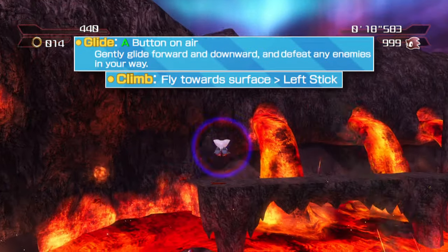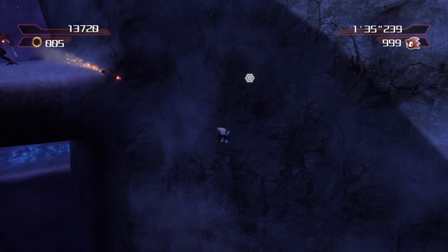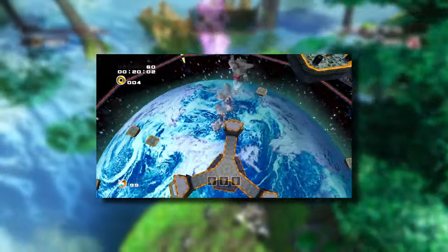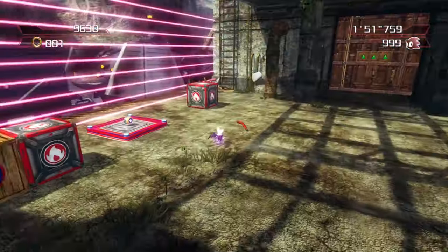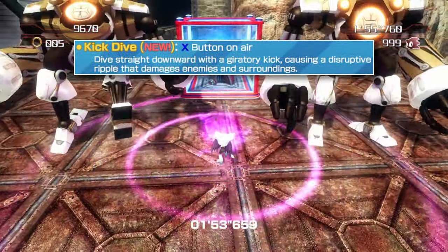First off, Rouge navigates terrain in much the same way that Knuckles does. She can glide in the air and cling to walls, along with her drill dive returning from Sonic Adventure 2, called the Kick Dive here. It even shares the shockwave effect the Ground Shaker has, stunning foes upon hitting the ground.